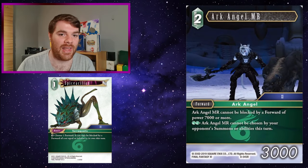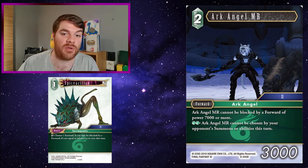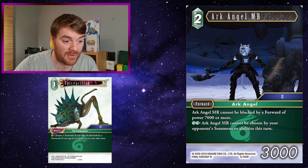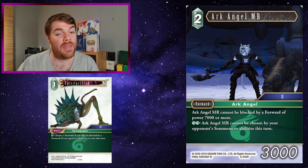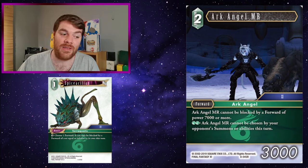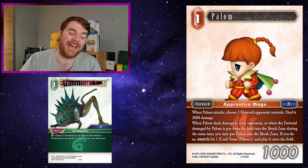Archangel MR is interesting because it cannot be blocked by a forward of 7,000 power or more. With Spicier Cillian it can only be blocked by a forward of the same CP cost or less. So if your opponent has a two CP forward that's probably multicolor with 7,000 power, Archangel can't be blocked by it. Your opponent needs something small in both power and cost to block Archangel MR. And if it keeps dealing damage, you can pay two win to make it so it cannot be chosen by your opponent's abilities.